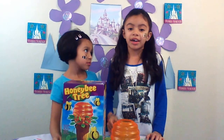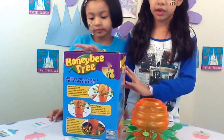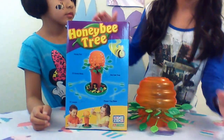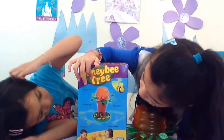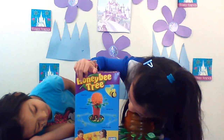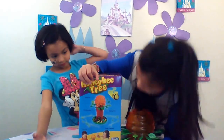First, let me show you around the box. Here in front of the box, here is the side of the box that shows the directions, and here is the back of the box that shows what it comes with. It comes with one honey pot, 30 honey bees, 32 leaves, a flower tray base, and an old oak tree.